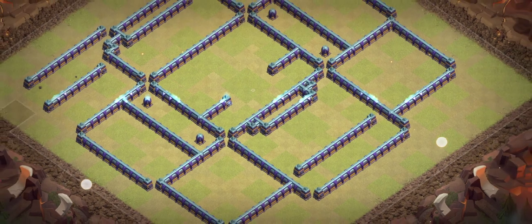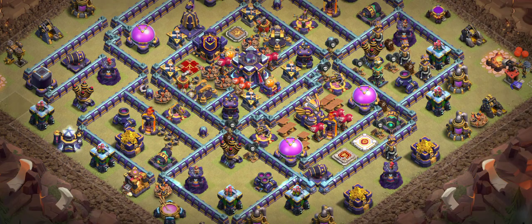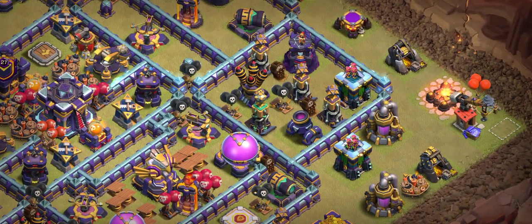Ring bases always work no matter what kind of attacker is coming on the base or which attack strategy the player is using. These bases will bring you one star in CW. Let's look at base number one — you can see there is a hidden tesla and two archer towers.